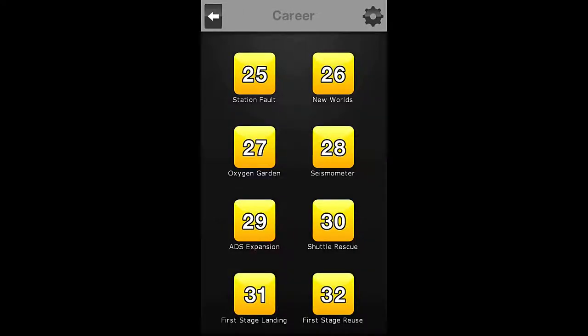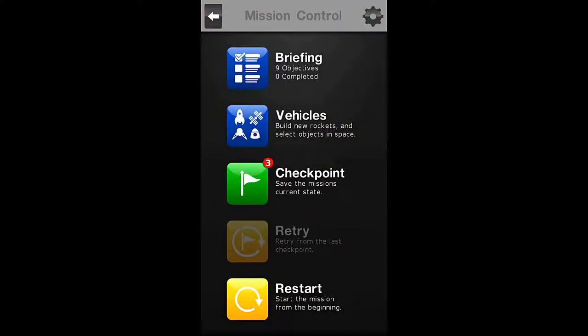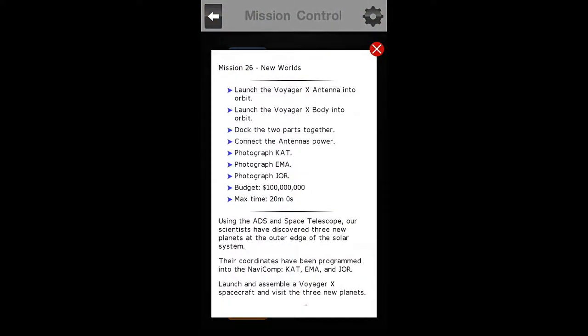Hello everybody, welcome back to the Nocturnal Gaming Network. My name is Zira, and today we are playing Space Agency, Mission Number 26. Today we are going through and we are going to explore the vast solar system, and we're going to find a couple of new worlds. So let's check out our briefing.